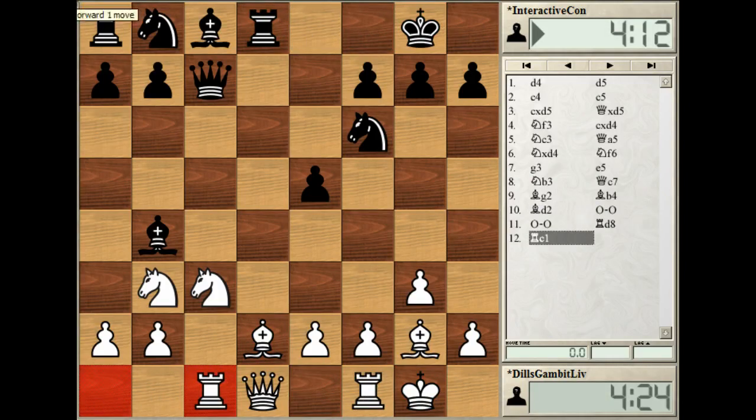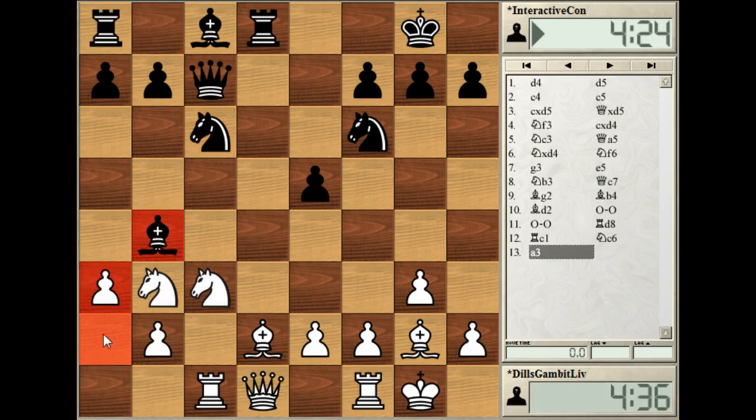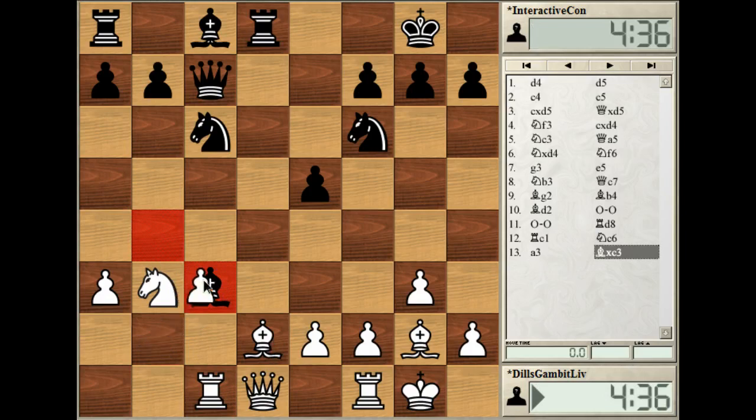This is actually still theory — I was surprised. We've been following Cosen vs. Degrav, played in France in 2010. In that game white played Qc2 and the game was quickly agreed drawn, some sort of repetition. I played a3 — a very human move, just annoyed by the bishop, wanting to get rid of it. Black took, I played Rxc3, the most natural move. I can't take with the bishop because of the pin, and taking with the pawn gives a crippled pawn structure.